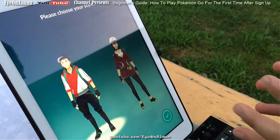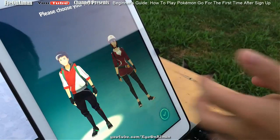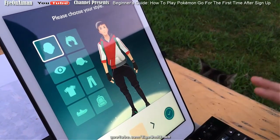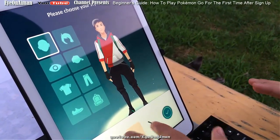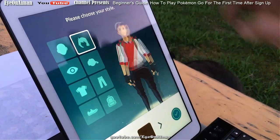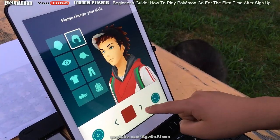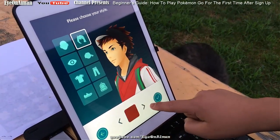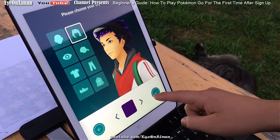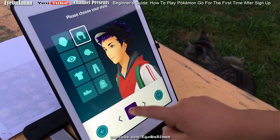This is where you customize your character. You can easily choose a boy or a girl — I'm going to choose a boy. After the new update, they added way more clothes too. I'm going to choose my skin color, maybe this one. You can choose your hair color: brown, light, golden, black, dark brown, reddish, blue, and purple. I'll choose purple.